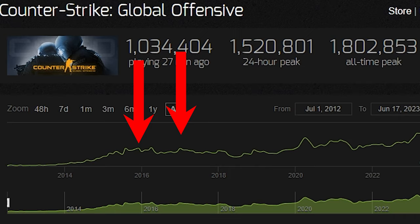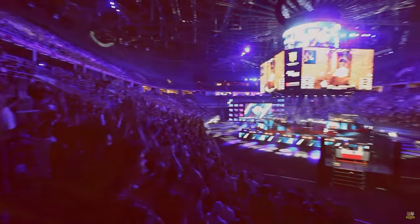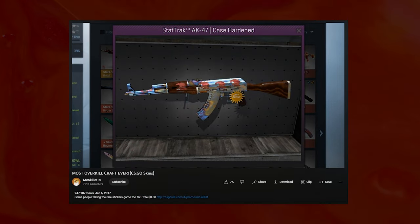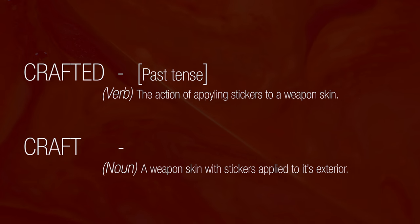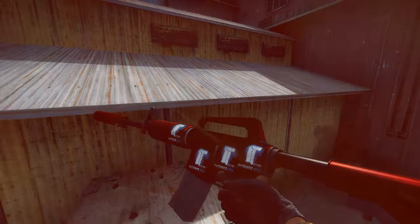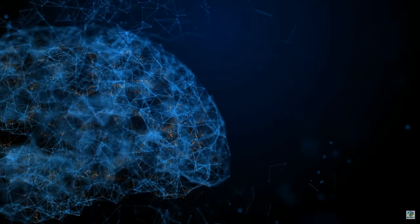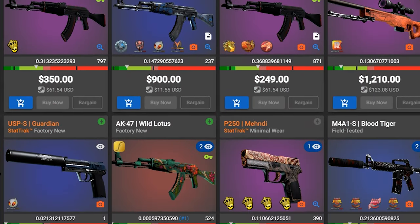Between 2016 and 2017, a huge influx of players had made the skins and sticker market thrive once more. With hundreds of thousands of new people in the scene, it was no surprise that things started to evolve regarding stickers too. The term sticker craft had started to become commonplace in the collecting scene, which was the name given to a specific arrangement of stickers on a skin. If a player had applied stickers to a gun, they had now crafted it, and so that skin was considered a craft. For example, if a player had applied four Titan stickers to a Hot Rod, it was now a Titan Hot Rod craft. This meant that instead of skins just having stickers slapped on them for the sake of it, there was more care and thought going into the process. People started to realise that skins could be enhanced with stickers, and so different types of crafts started to be discovered.